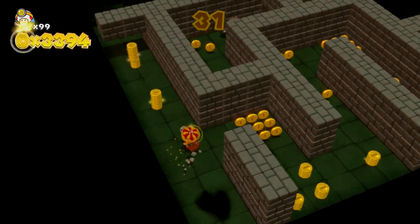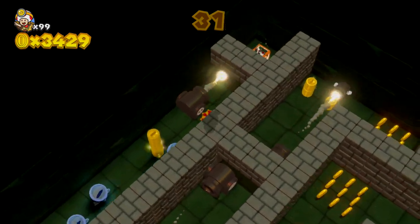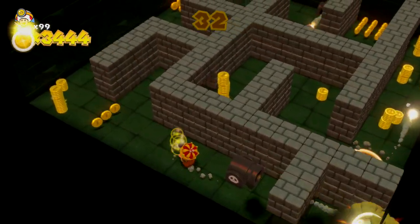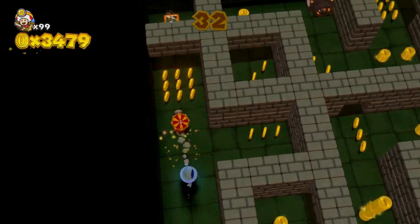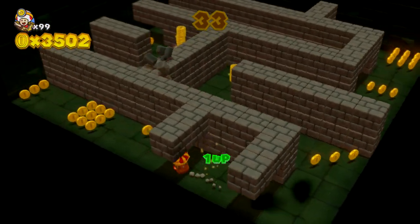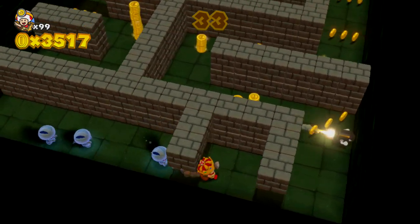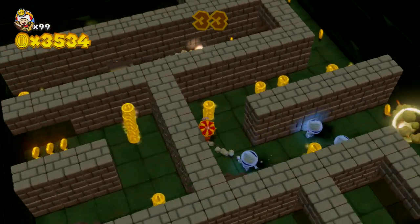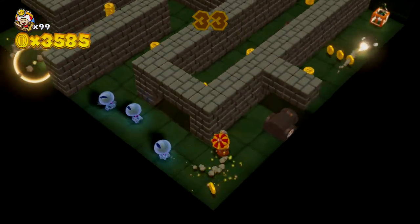We're at level 31 now, up against Bullet Bills. You can actually tap these and stun them as well — once they're fired, if you're about to run into their path, tap and hold your finger on the bullet and then run past it. Sometimes the random generation is on your side and you'll get easy paths, like I've been getting. Other times you'll get layouts that are really tough with deadly enemies right in your path.